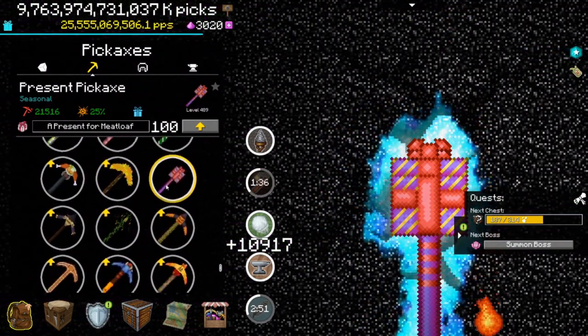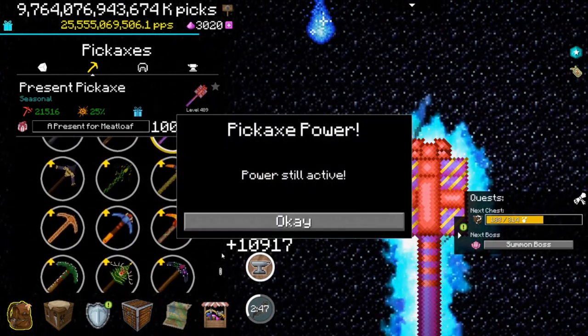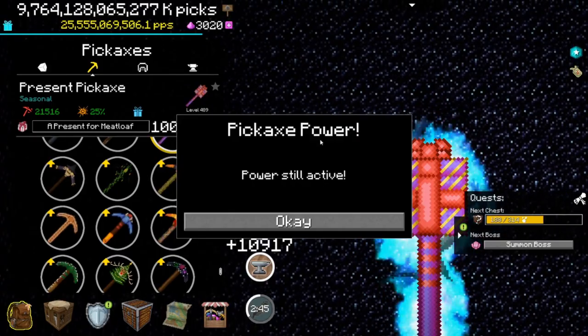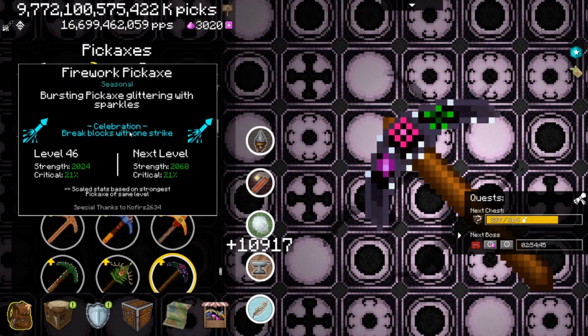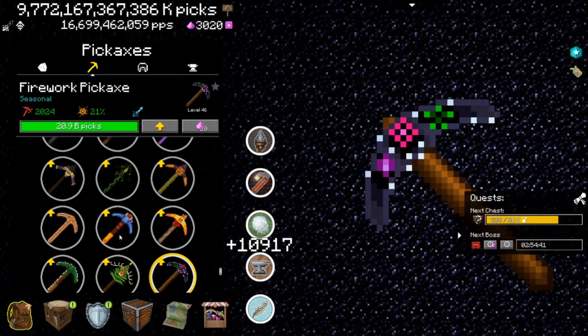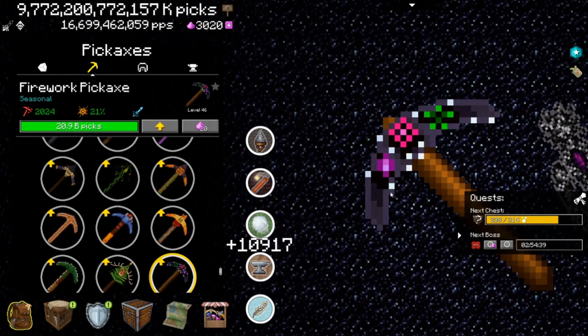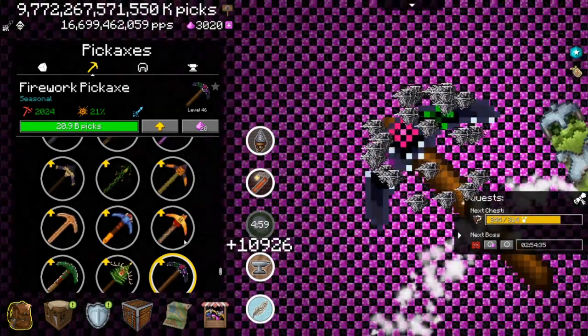I have a problem now because the pickaxe ability is still running, so I can't draw the pickaxe. Let me quickly fast-forward this. And now we're here to test the firework pickaxe - 'Celebration, breaks blocks with 1 strike.' That just means it's fire, so it's definitely just as good as fire. I don't know why they make so many fire abilities, but still - yeah. Let's move over to the patch notes.